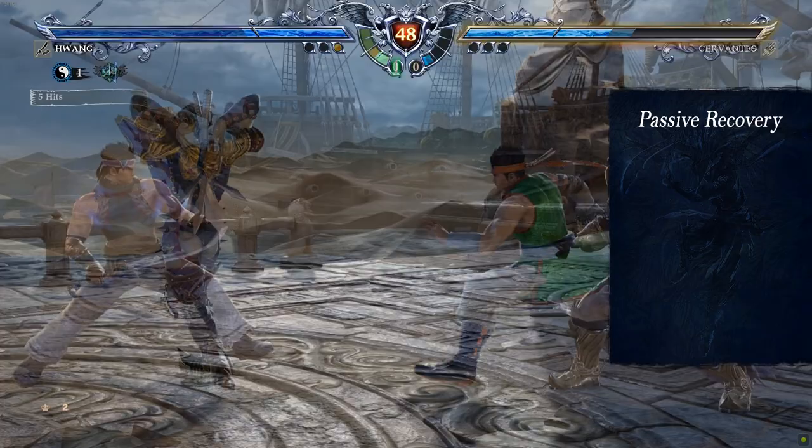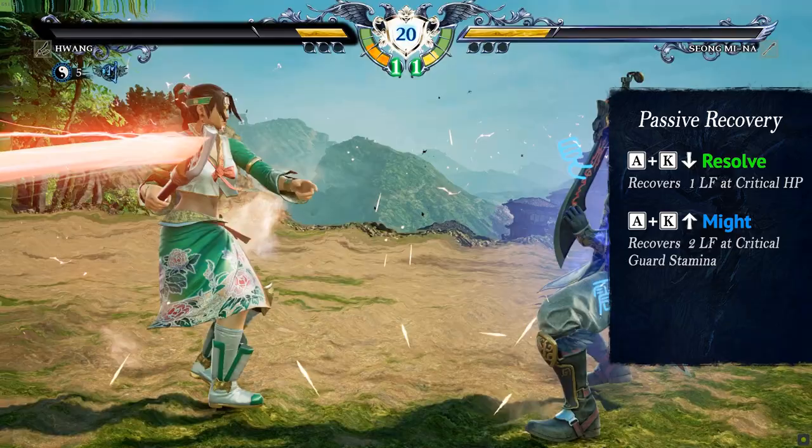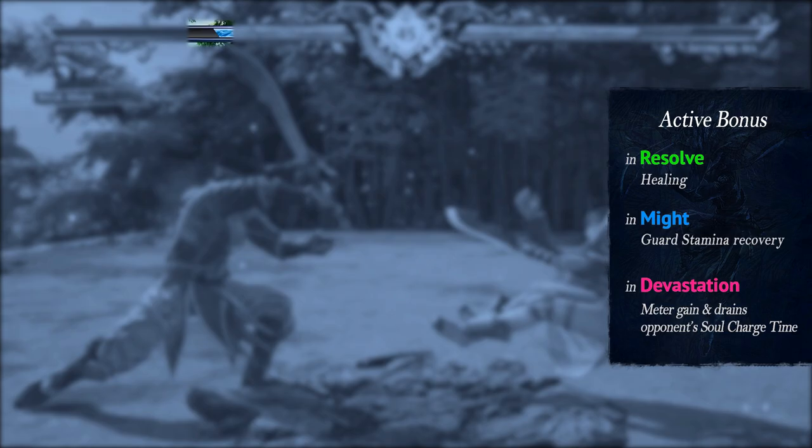The green aura called Resolve recovers 1 life force when you get to 2 critical health left. The blue aura, Might, will recover 2 life forces at critical guard stamina. And the red one, Devastation, will recover 2 life forces if your opponent activates their soul charge. Auras also grant slight bonus effects on a few attacks — healing, guard stamina, or meter for each aura respectively.